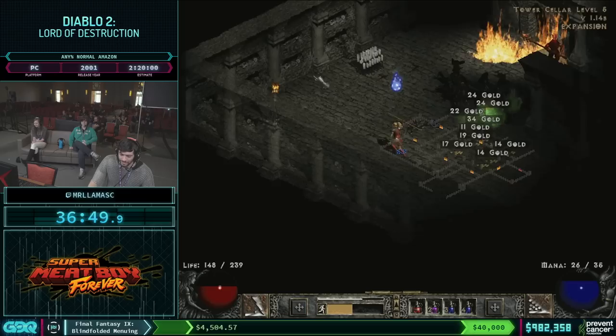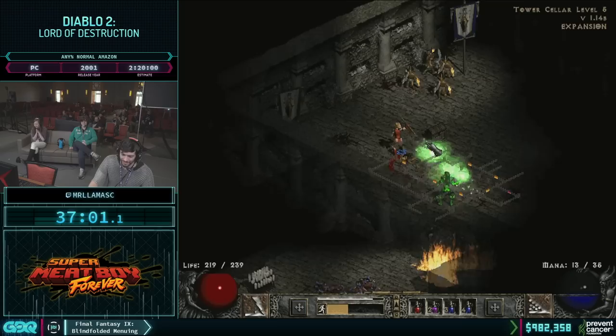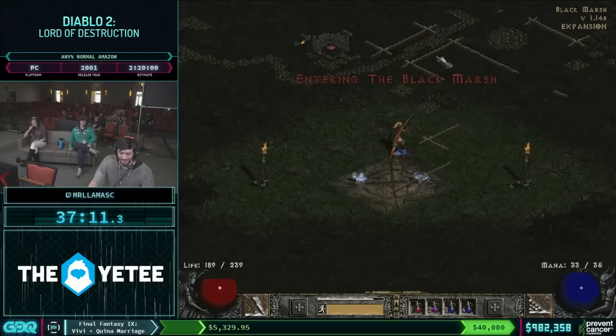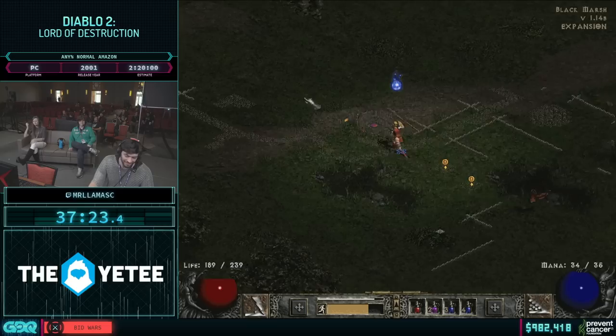An Eth rune sure would be nice right now. There's actually a boss group in here as well and it's being annoying. The Tal and the Eth rune are just pretty darn important. The big issue being there's faster hit recovery associated, faster run-walk associated. There isn't really faster cast rate since I'm an Amazon, but the other pieces are pretty important to the run and will be there for a decent amount of time.